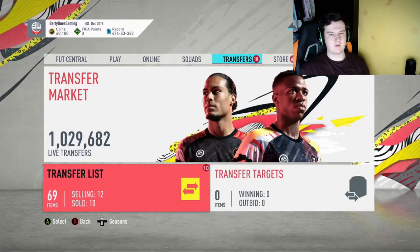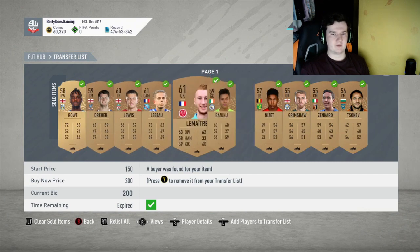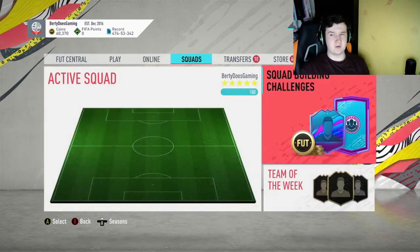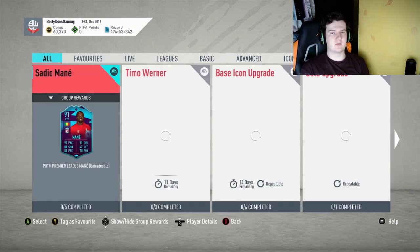I just want to show that bronzes are selling at the moment — these are just off one batch and I've still got loads more to sell. From the major leagues, I just want to update you guys on what leagues you want to sell from, so if you're doing the bronze pack method you firstly want to have a look at what's in marquee matchups.